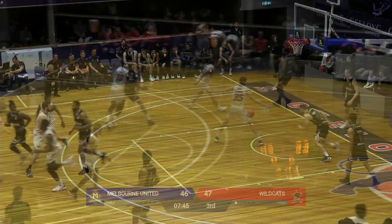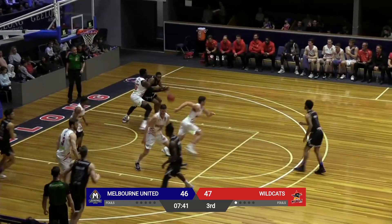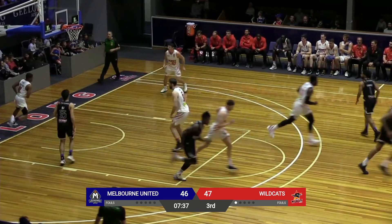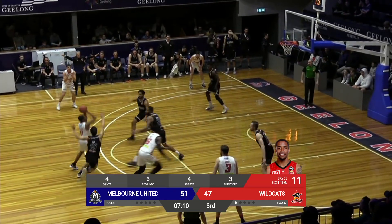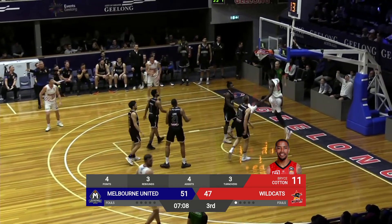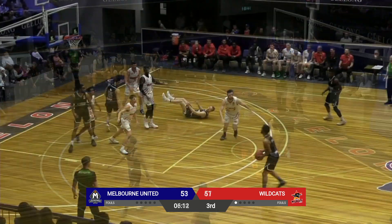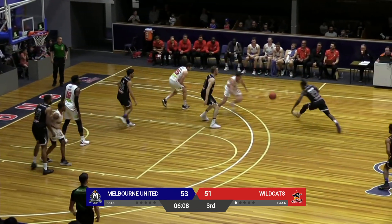Bryce Cotton gets underway — we know he comes out. He doesn't see too many shots he doesn't like, and he's moving extremely well off the ball, which is nice for him. Long, just too easy down there against Hunt. Hunt — no one's getting in the way of that one down low. All the way to the paint, kicks it out to Trimble, can't get that one to go.